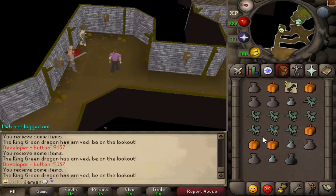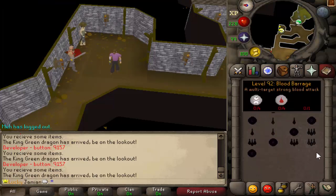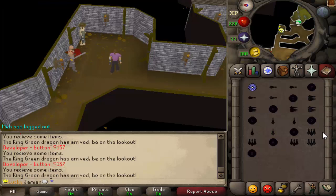The protection values on the wilderness weapons have been improved. Sasuke's Shadow should be improved as well. The Sanguinesti staff had an issue where its effect — which was supposed to double your spells on the normal spellbook — just wasn't working. I fixed that, so now it should work as intended.